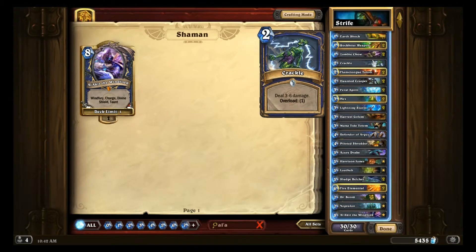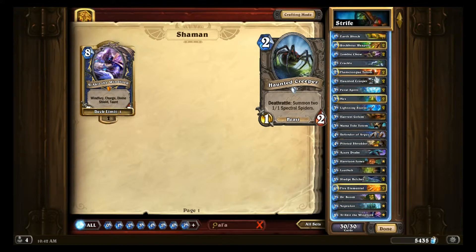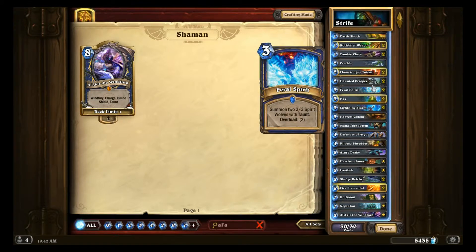One Crackle: just good removal or burst damage as well. It's pretty random and it does overload you, so maybe two of them's not great, but one will work. Flametongue Totem — good with all the little minions and totems Shaman has, just a standard card. Haunted Creeper: a sticky minion that combos with Flametongue Totem. Feral Spirits: another great Shaman class card; it goes in and out but is really solid, and definitely helps keep you alive against aggressive decks.